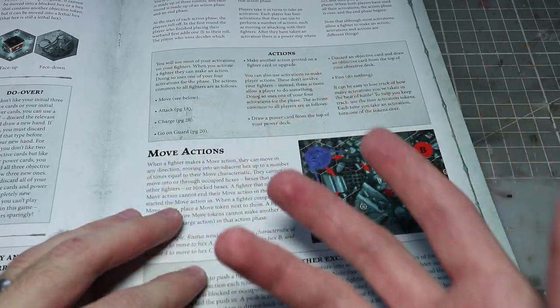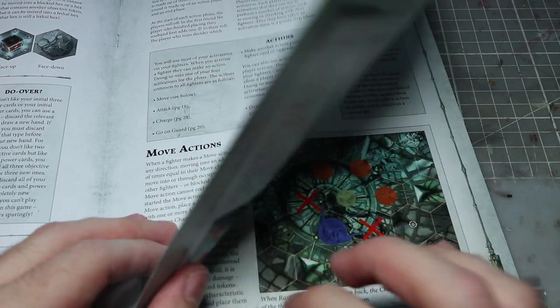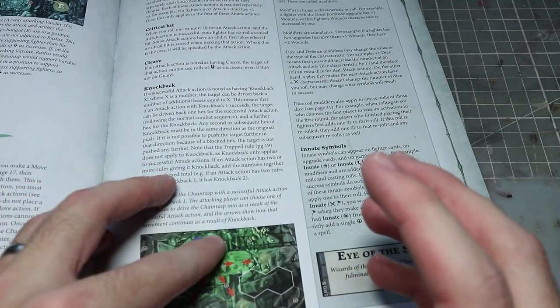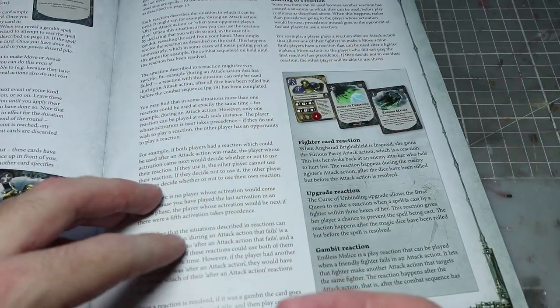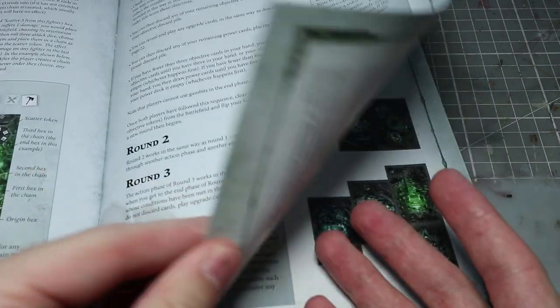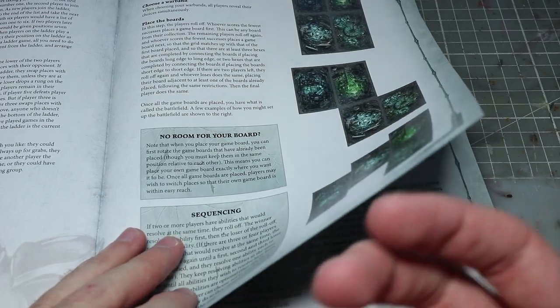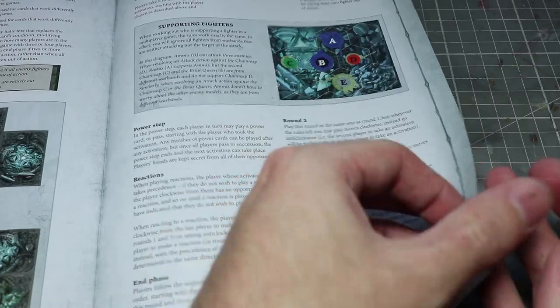The rulebook is largely the same as Shadespire but adds a few new items, including rules for spells and scatter tokens. At the back there are alternate rules for two, three, and four player games, campaign play, and match play — basically anything you want to expand your gameplay further.